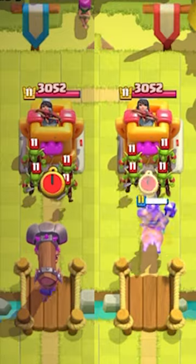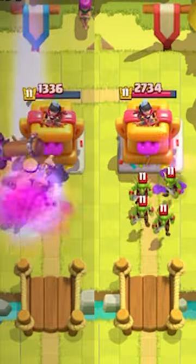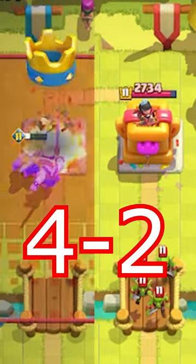Next, they are going up against Goblins, and the Evo Battle Ram rams right through those Goblins and takes the entire tower, winning this round.